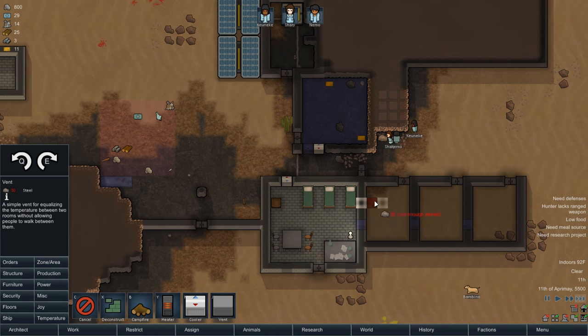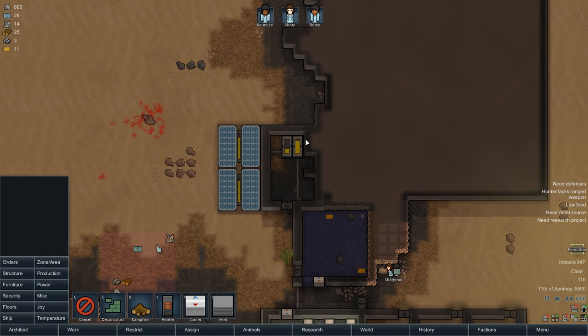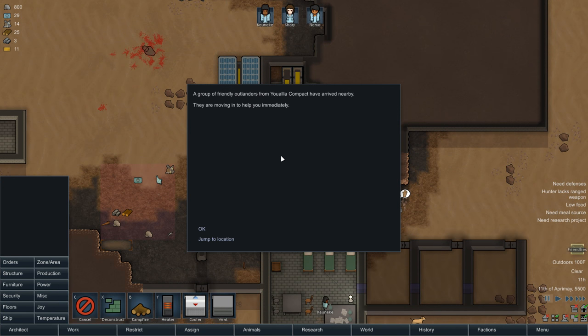Right there, right there, right there. Okay, that'll work nicely. Battery power looks good. We got friendlies - a group of friendly outlanders from the... wow, that's a name? Compact have arrived nearby. They are moving in to help you immediately.